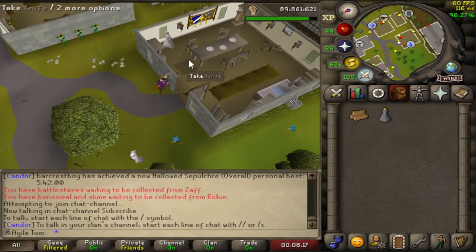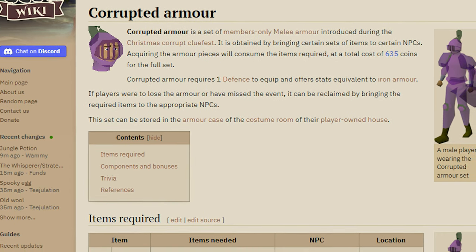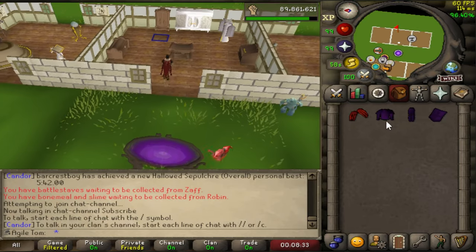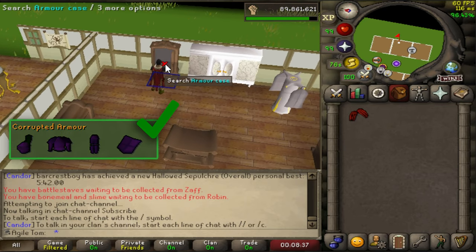The next set I'm going for is a pretty easy one: the corrupted set, which came from a Christmas mini Crack the Clue event. To get it you need to bring a random assortment of items to different NPCs around the game. And that one's complete as well.